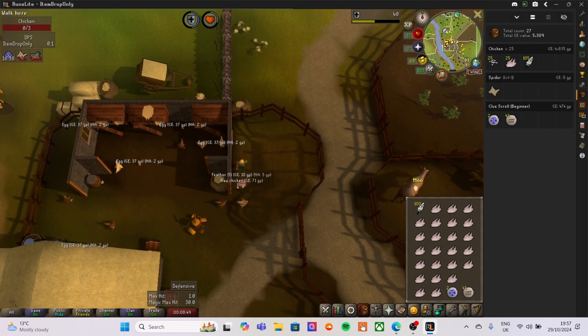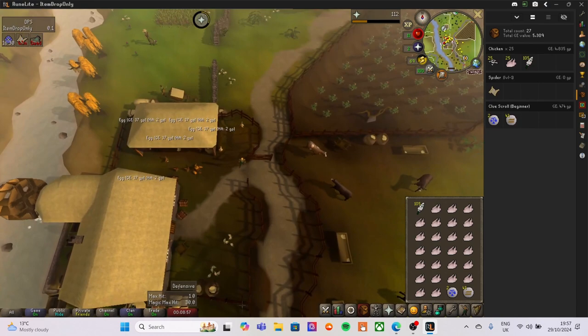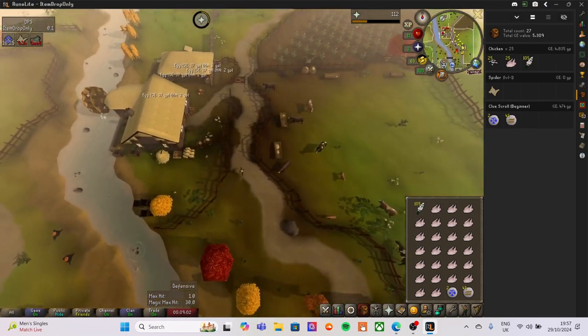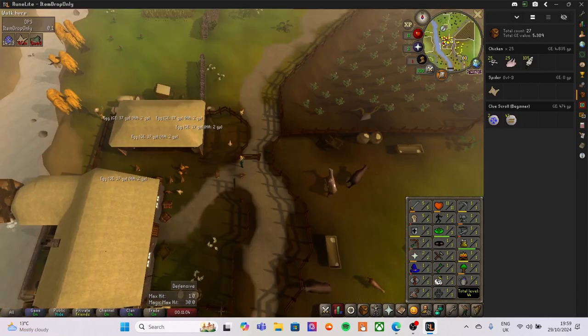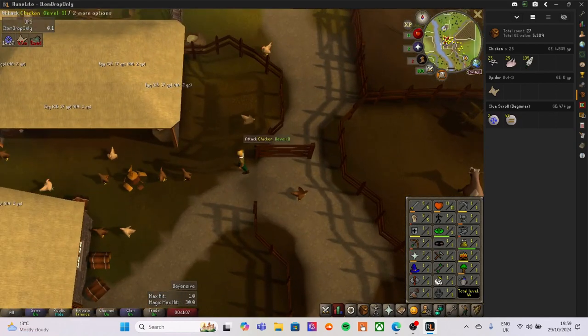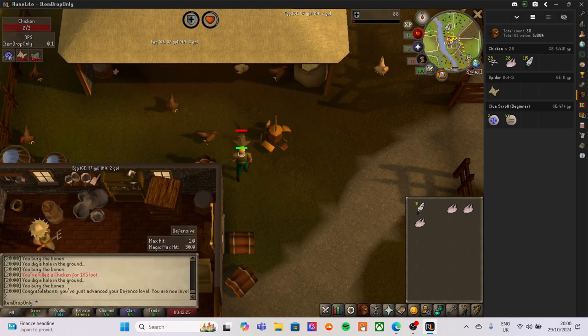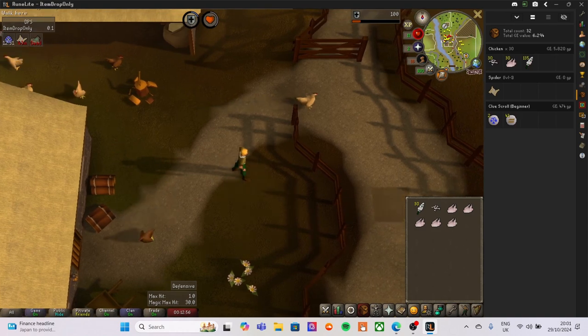We have a full inventory so we're going to the bank to store everything, and I've moved over to defense now. I'll be back when we get to chicken number 30 or if we level up. There we go - that is level two defense. Chicken number 30 and still no clue scroll.